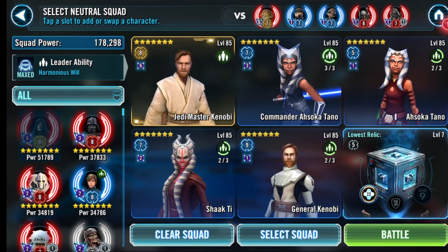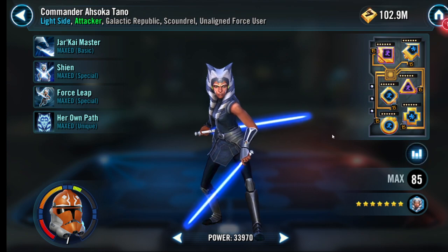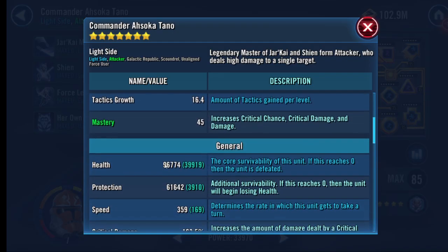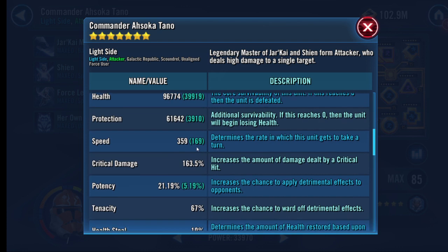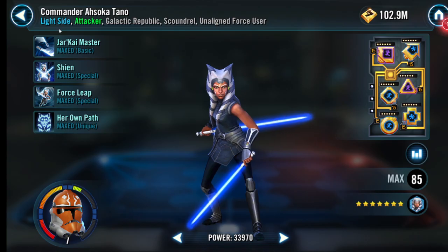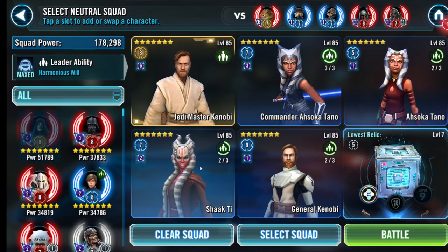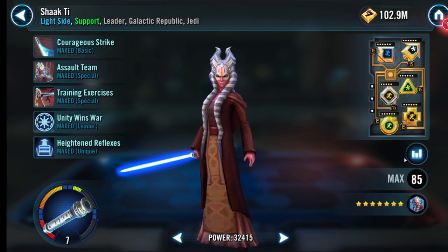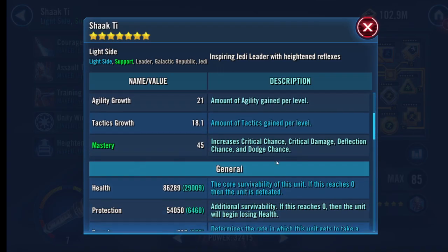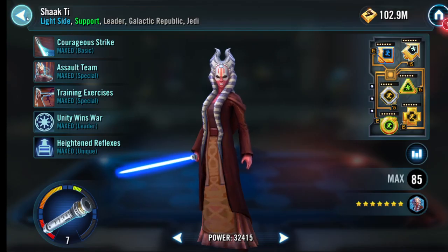In Kyber 3, Ahsoka should be R7, even R8 nowadays because of nasty Jabba squads. Lots of health, lots of speed, lots of damage — she is the damage dealer. I have Shock-T; Padme is with Gideon, so Shock-T is at 313, 86,000 health. She's just there to put up Offense Up.